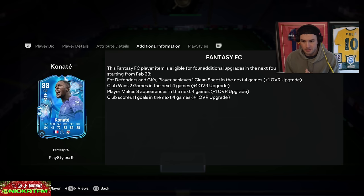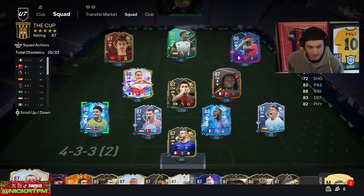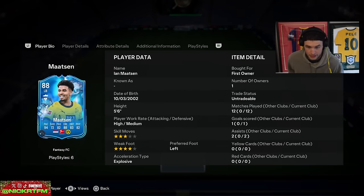It would be nice for EA to add a checkmark in the information screen so people know how their card got upgraded. So far he got the clean sheet upgrade. He's going to make the appearances, and Liverpool need to score 10 goals in the next three games. At least a plus two more is looking likely for Konate — he's probably going to end up a 90 — which is going to be an incredible center back to have.